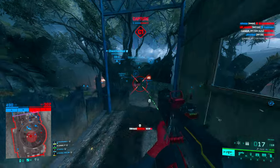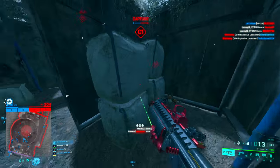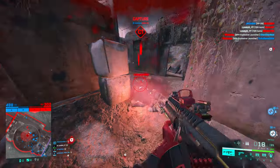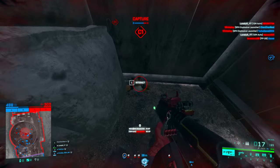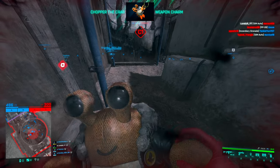Now as for your ammo and reload speed — since we're using the buckshot drum you get 21 shots. That's enough to basically kill 10 or 11 people depending on how close you are, so you can farm a lot with this gun. You can probably see it in the background gameplay — it's a really nice farming gun.